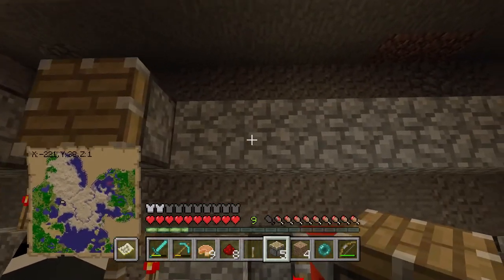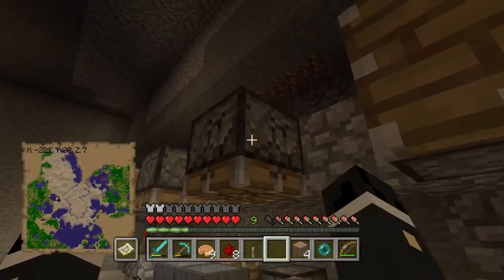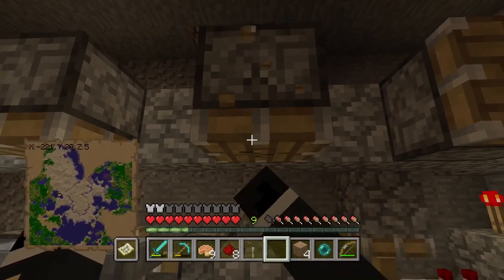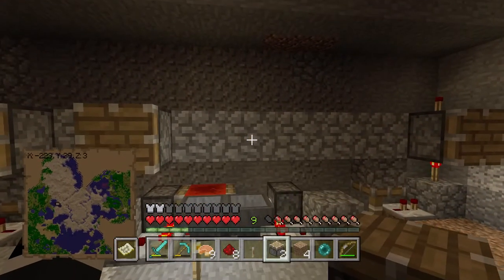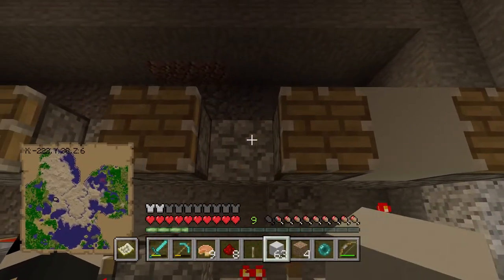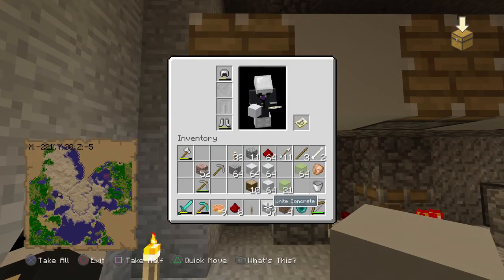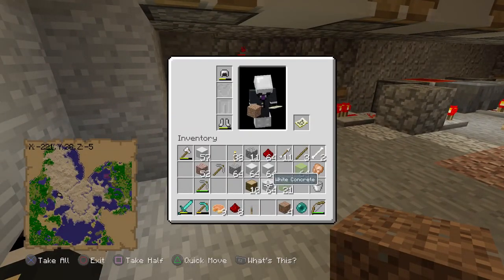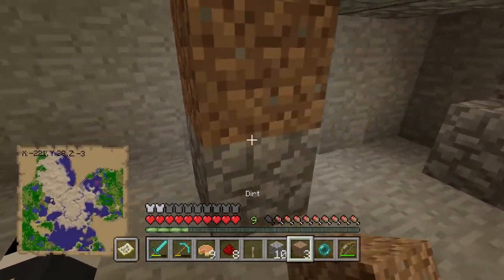Now we can put down these pistons: one, two, three, four, five, six. I want them to be facing up to push off the pumpkins. Now all we need to do is build the system — next is literally just the farm. Nothing special, just the farm.